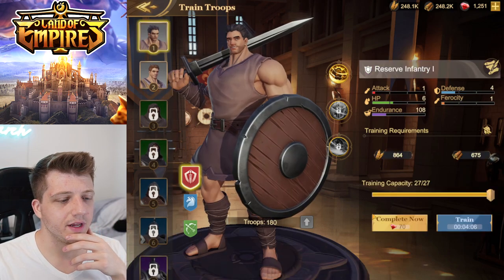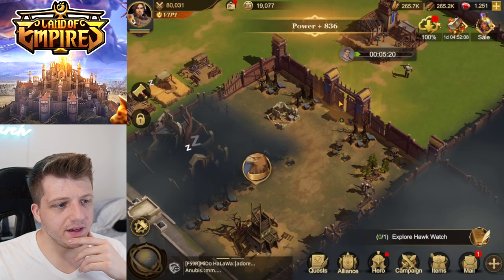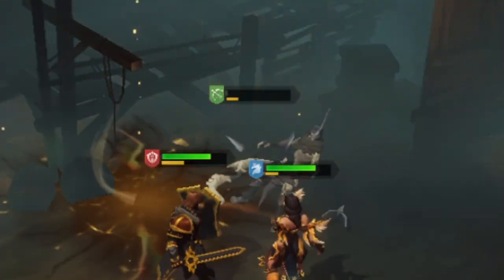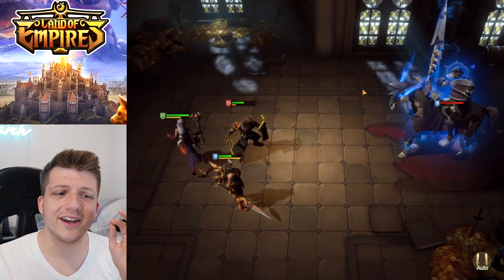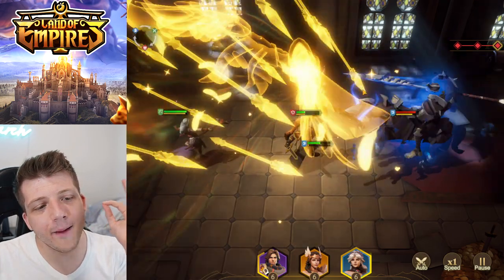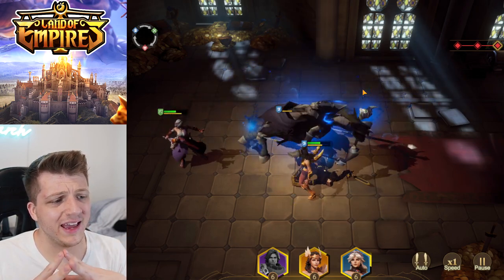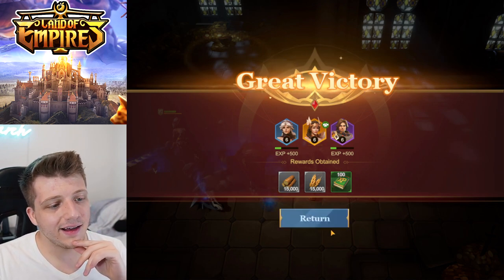Unlocking tier two units doesn't seem that difficult — level seven, level ten. It'll be pretty quick to get to tier five or seven, then it probably slows down. Let's train our first tier two unit and upgrade the wall for free. We can go ahead and save our boy. The defense skills are melting enemies — I love Valkyrie on the team, shout out to 100 Thieves!